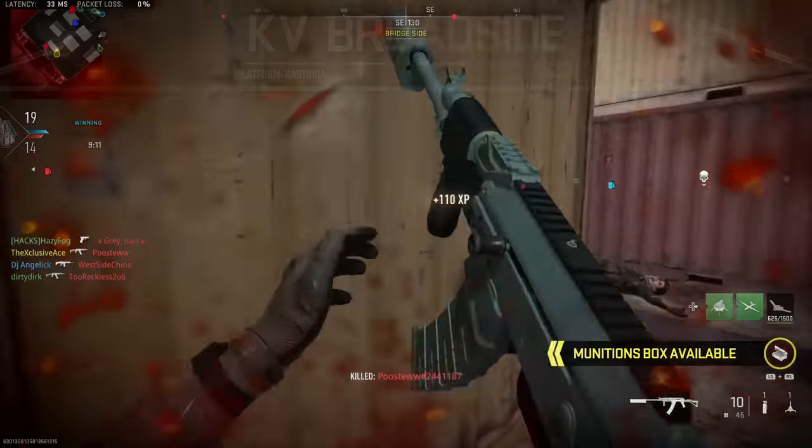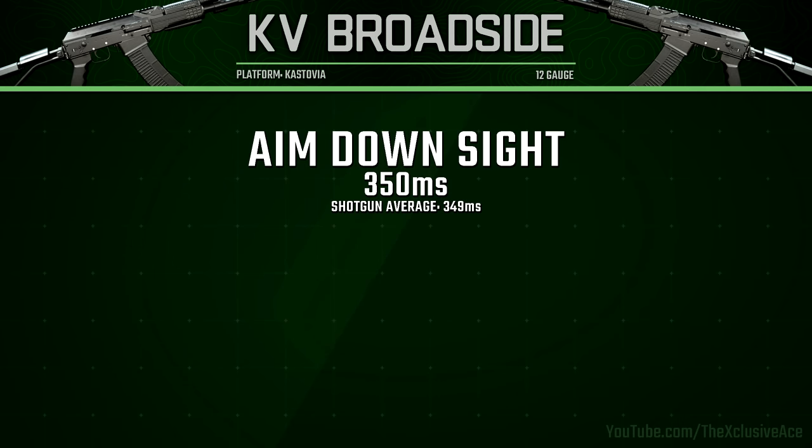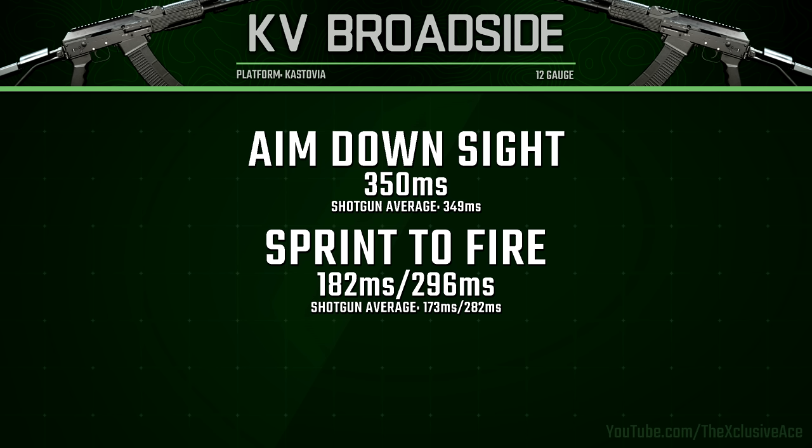Our aim down sight time is quite slow but actually average for shotguns at 350 milliseconds, whereas our sprint-to-fire time is a little slower than average for shotguns at 182 milliseconds for our standard sprint out time and 296 milliseconds for our tactical sprint out time.